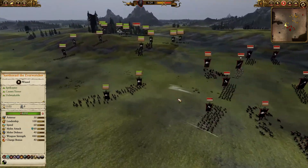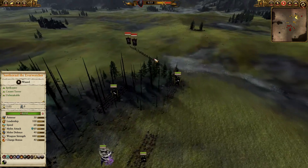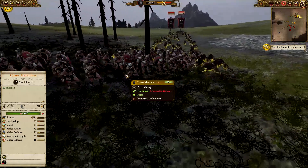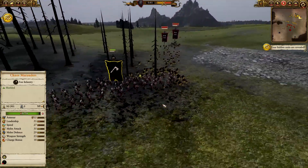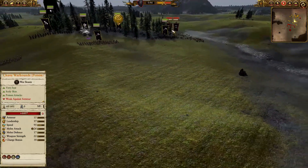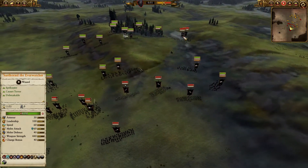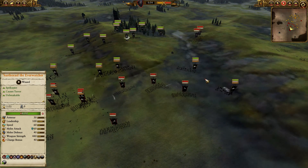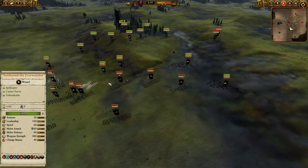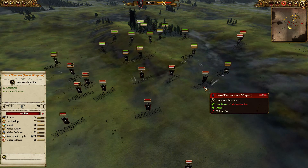The Chaos Warhounds have been caught out — you could tell where he wanted to go but they got caught in there and immediately have to pull back. Not only that, but now the Ever Watcher is aware they're there, which is a problem. He's going to have to reposition, and that is valuable time for the horse masters and horsemen to get as much value as they can from the Chaos Warriors with great weapons who have no shields.